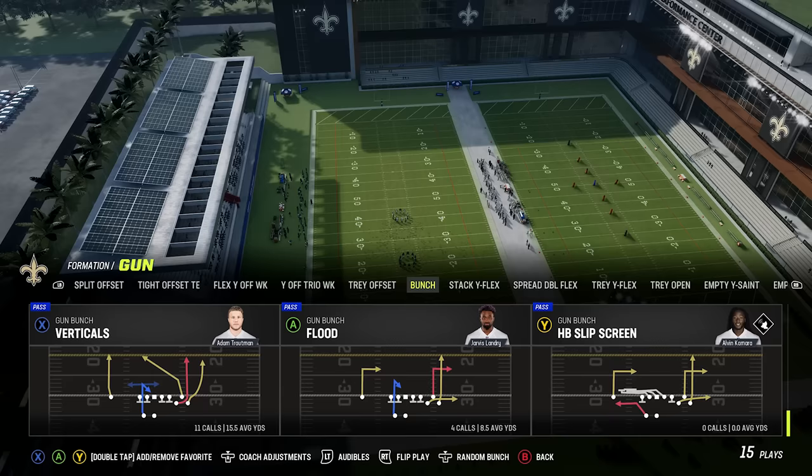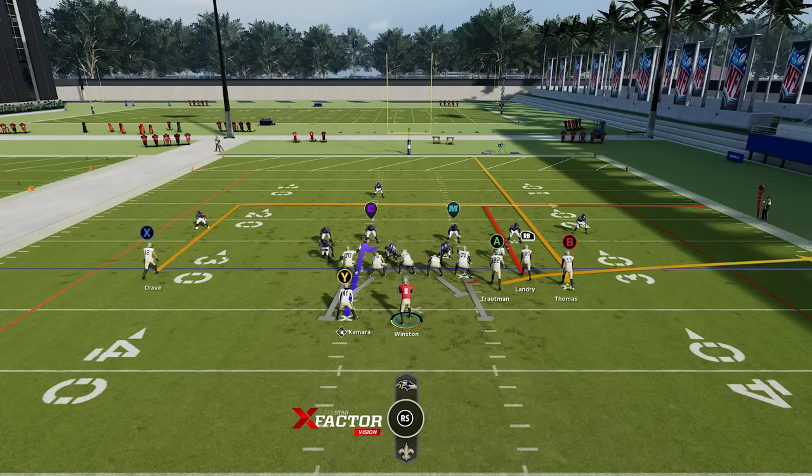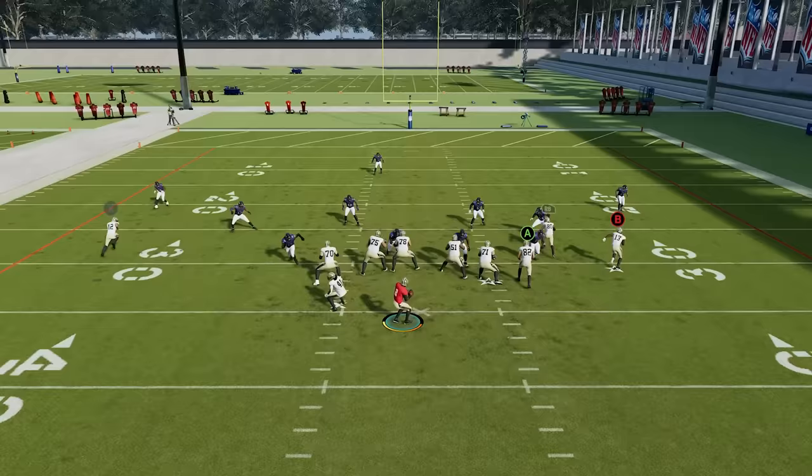Number four: how to beat zone defense. The best way to beat zone is by flooding it. In the gun bunch, we're using a play called flood. When you have three receivers on one side, it's very easy to flood a zone because you have a streak which will run off the deep zones. Then you play the high-low game between the out route and the flat route to the tight end. If the tight end is open, deliver him the ball because the zone played further back. But if the zone plays down and covers the tight end, the route behind him is wide open — that's how you flood a zone.